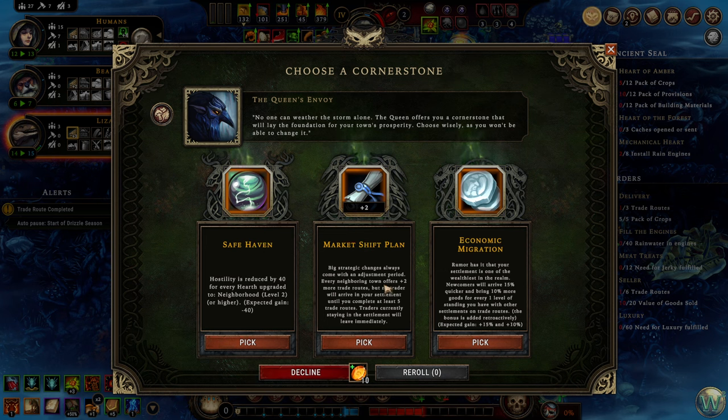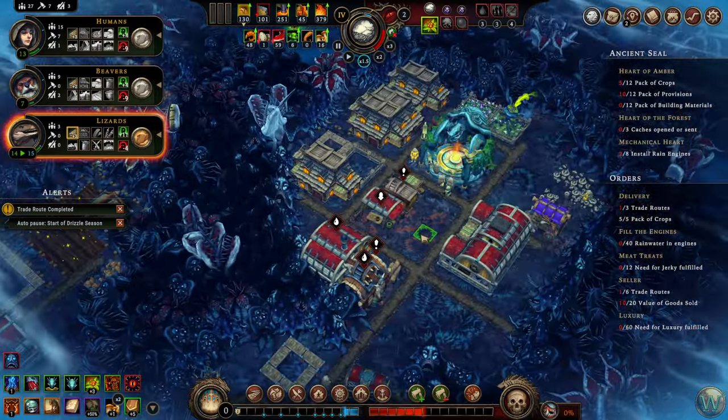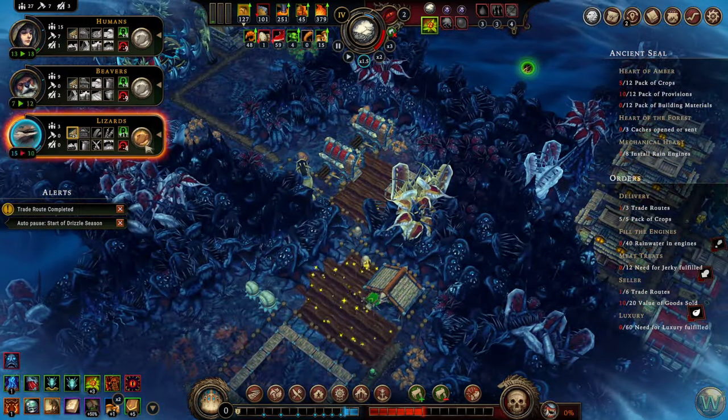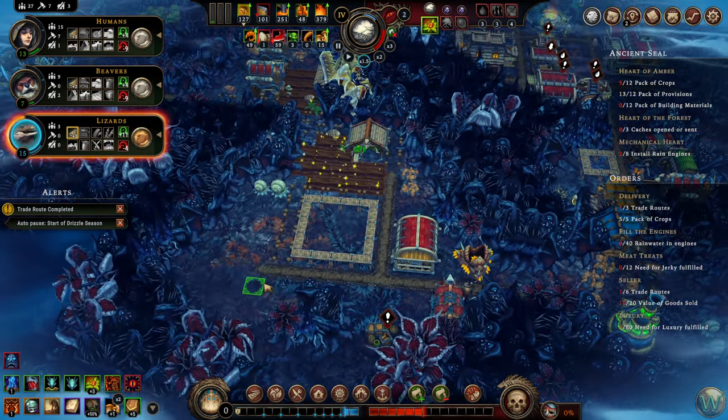I don't see why not. Every neighboring town offers plus two more trade routes, but no travel to arrive — nah. Economic migration: newcomers are 15% quicker, bring 10% more goods. That could be good, but I think the hostility is the important thing here, so let's do that. The only way to mitigate hostility during storms now is to favor, unfavor, or sacrifice. I think this is the best option.